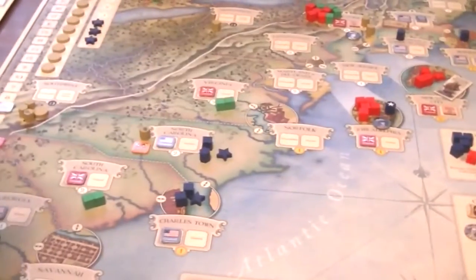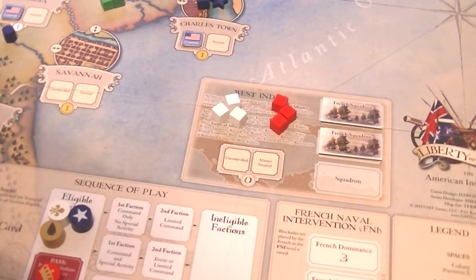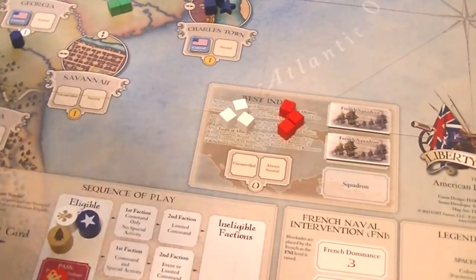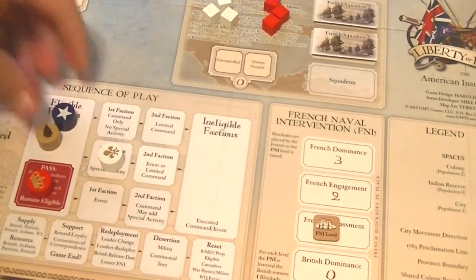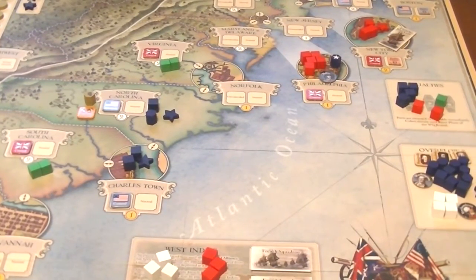Since the British didn't take a turn, two factions can still go. The French are next in sequence, and they're not going to care about this event very much — remove all Tories in New York or adjacent space — because there are actually no Tories in New York or adjacent spaces. So they're going to take a full command and special activity, moving over to command and special activity. Their special activity is Naval Pressure.